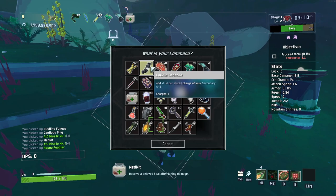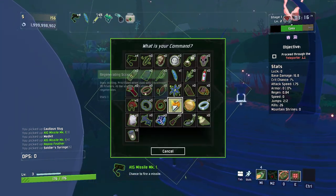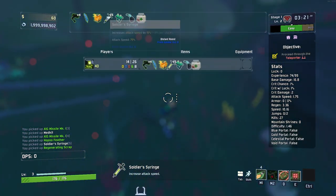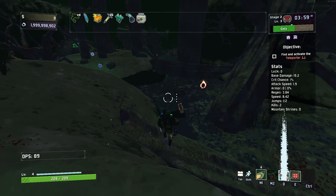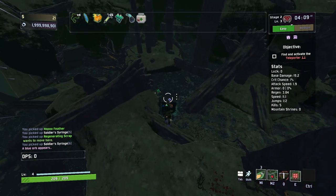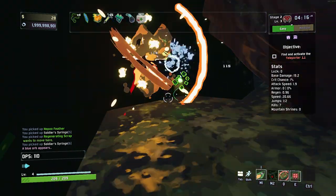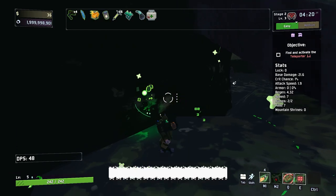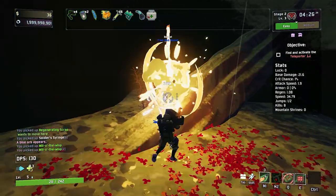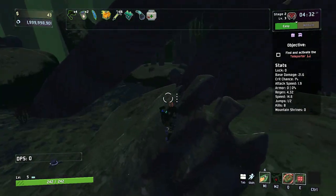Basically, we'll have a couple ATG missiles, but our biggest damage is going to come from something we'll get out of the Bazaar Between Time. Once we get five regenerating scraps we can go ahead and purchase it. I'm really happy with this guy — he's a great mixture of mobility and damage and feels really smooth to play. He could definitely be a character in Risk of Rain, and I wish the developers would acknowledge these mod makers and support them a little bit.